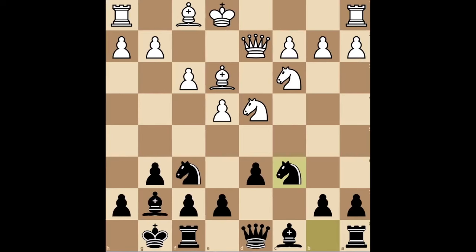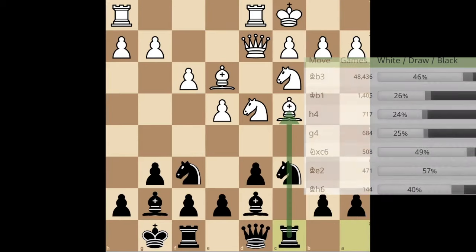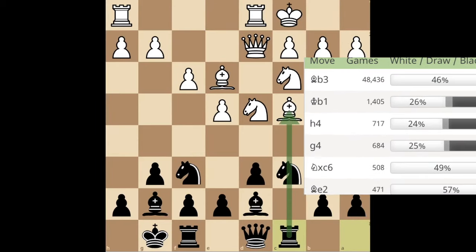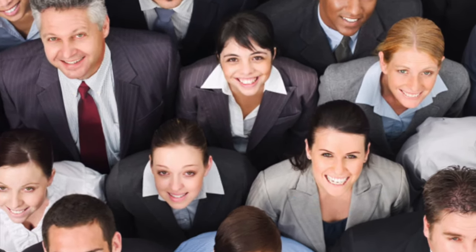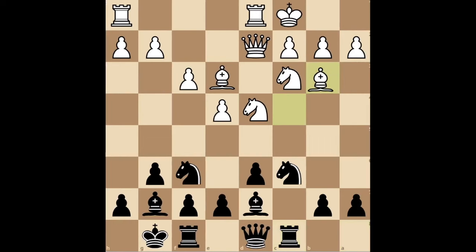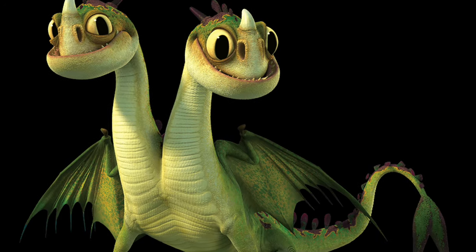Instead of castling straight away, White can play Bc4. This is annoying because it prevents us from playing d5, which was the whole plan to begin with. Instead, play Bd7, developing and making way for the rook. White castles, and then you play Rc8, which x-rays the bishop. There's apparently about a 2% chance they'll play Kb1, which is just beautiful. However, if they're among the remaining 98% without severe brain damage, they will play Bb3. Trade knights and then play b5. Your goal is to use your rook and pawns to break open the queenside and attack the white king. Their goal is to break open your kingside and attack your king. Those are the two main variations in the Dragon.